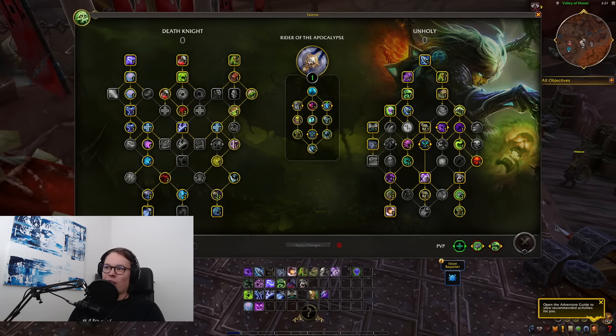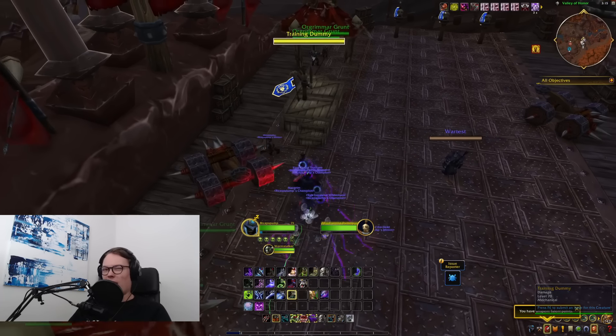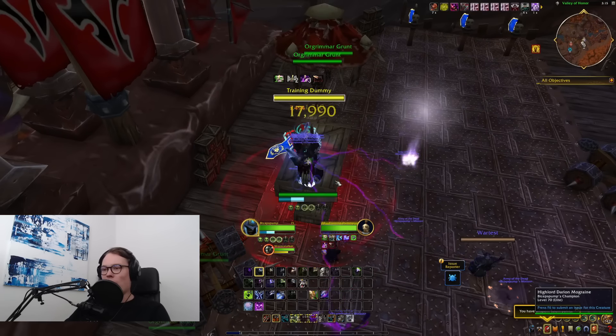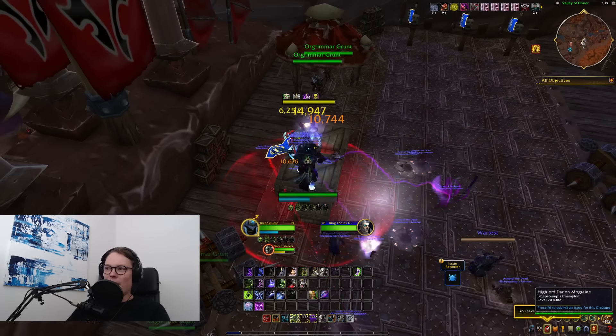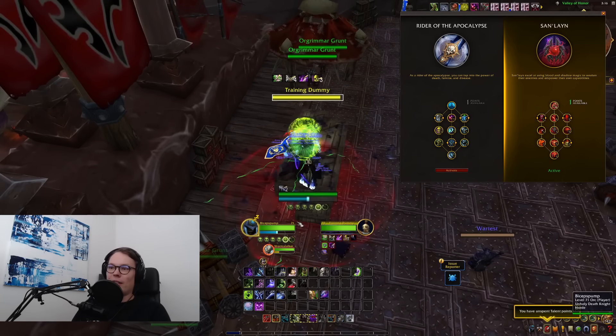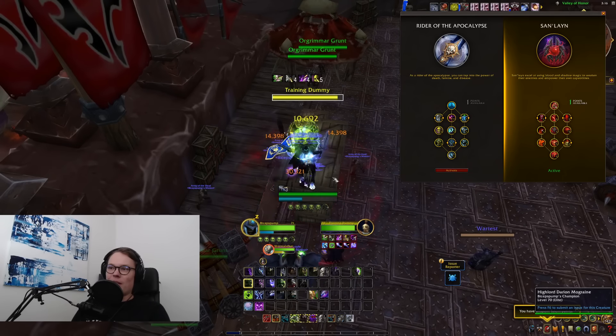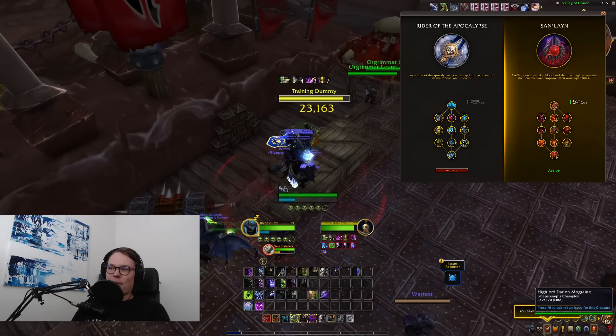If you remember, we have Rider of the Apocalypse and San'layn, which are the Unholy hero talents. These will unlock as you level from 70 to 80. Once you've got to 80 you will have all of them unlocked, and the real choice is just how you pick the choice node.